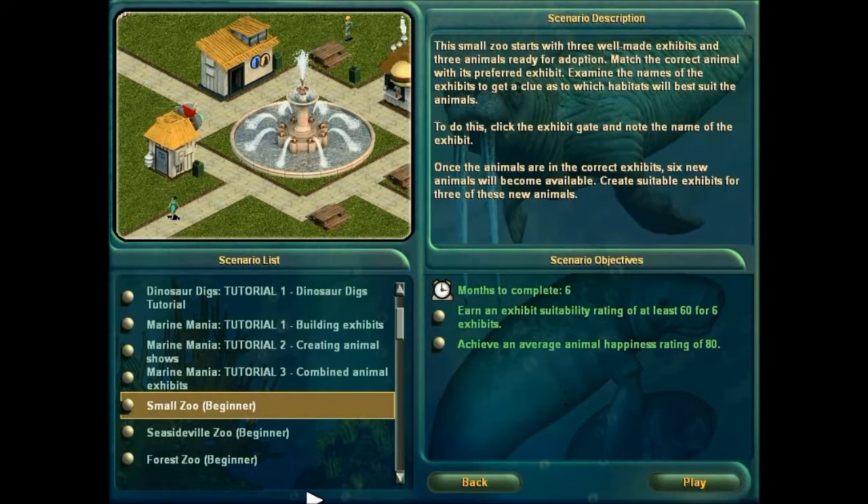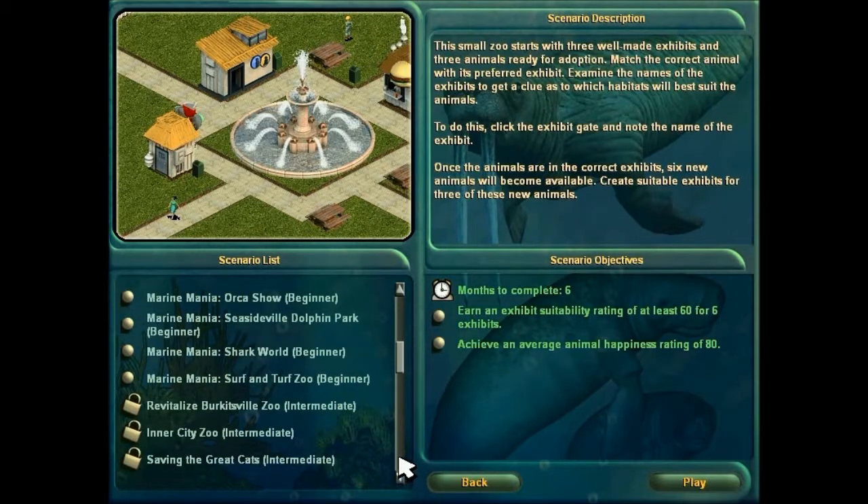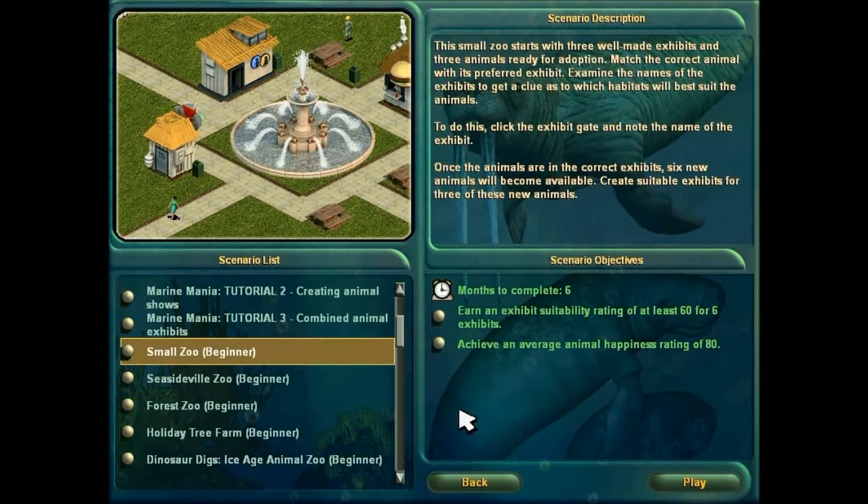It says Difficulty Beginner. Later on there are intermediate, advanced and very advanced scenarios, but you can't do them because I need to do some of the earlier scenarios first. So, Small Zoo, Difficulty Beginner.